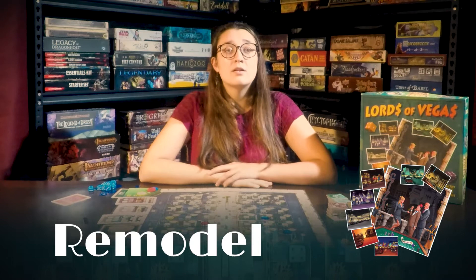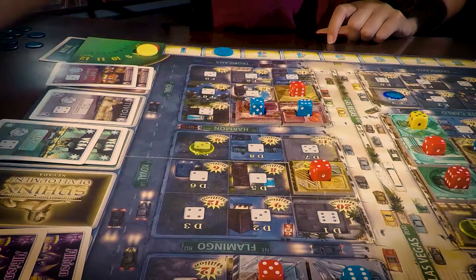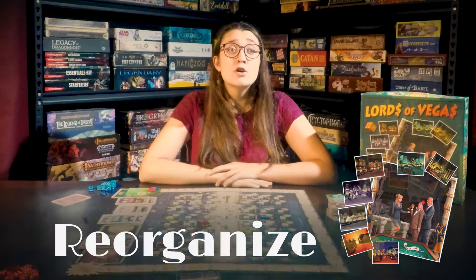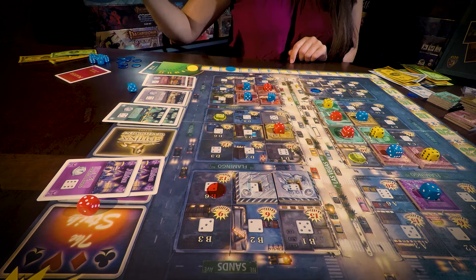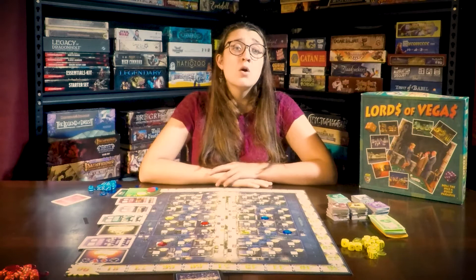Remodel: if you are the boss of a casino, you are able to remodel it and change the color of the casino tiles. Remodeling costs $5 per tile and there have to be enough available tiles to replace all of your casino tiles. Reorganize: if you own part of a casino, you are able to reorganize. Reorganizing costs $1 per pip for the casino you are reorganizing. Once paid, every player takes their dice from that casino and re-rolls them. The re-rolled dice then get placed back onto each player's tile. If you own more than one tile in the casino, you get to choose which die goes on which tile. Each die can only be reorganized once per turn, but you can reorganize multiple casinos in a single turn.